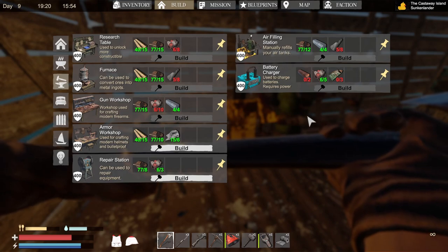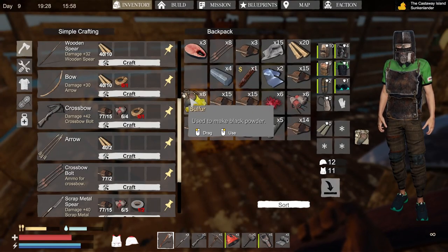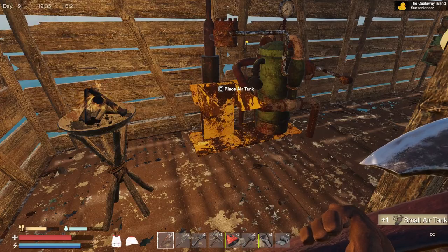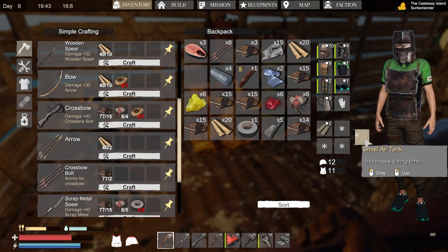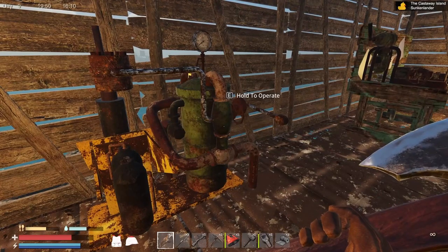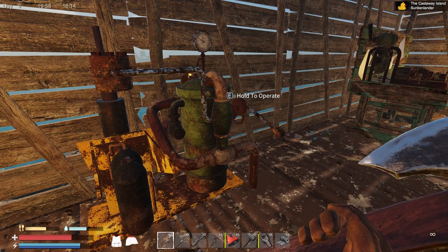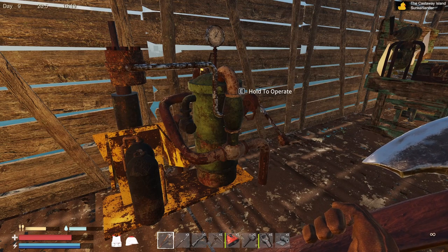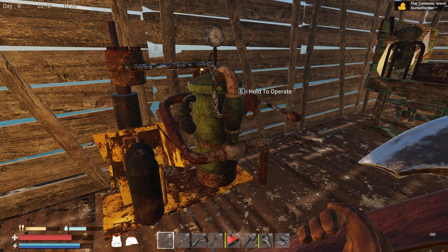How does this work — does this need fuel or anything? The tank's gonna be in my inventory. Is it full? I don't think it's full. How do we turn this on? Oh, we gotta pump the air into it! Ha, well that's cool. We definitely want to get a second one of these tanks, because that would definitely be handy.